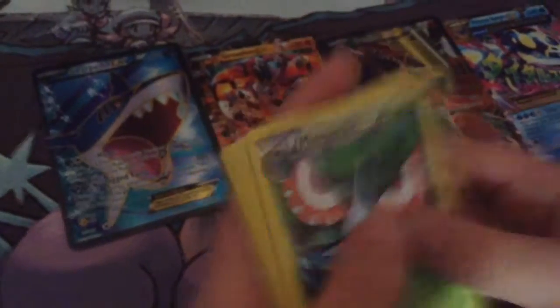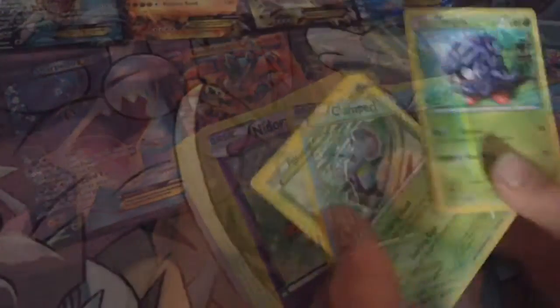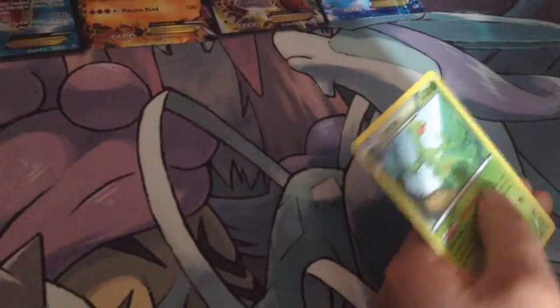So I got a Beedrill, a Groudon Spirit Link, a Master Queen, a Tangela, a Loomis, a Slugma, and a Nita...